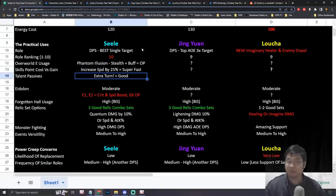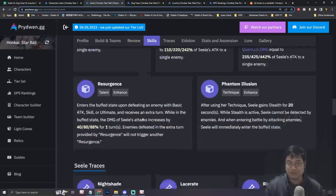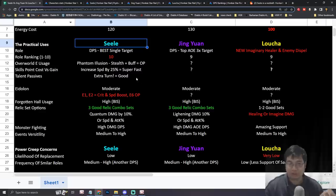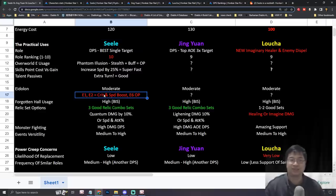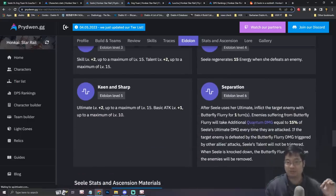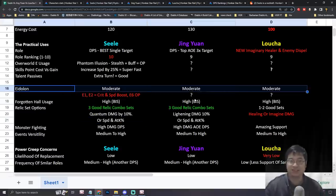Because the other two characters haven't been released, we can only look at Seele's eidolons — what happens when you have multiple copies of her. For free-to-play players it's difficult to get duplicates and I usually don't recommend going for them, but her duplicates are quite strong at eidolon 1, 2, and 6, providing boosts to crit, speed, and quantum damage.